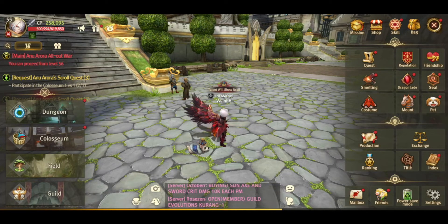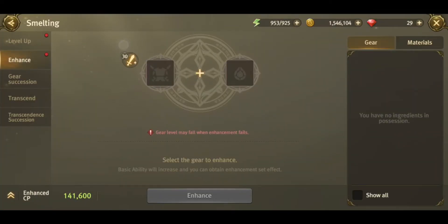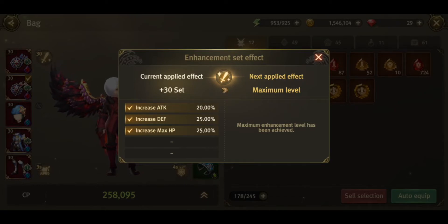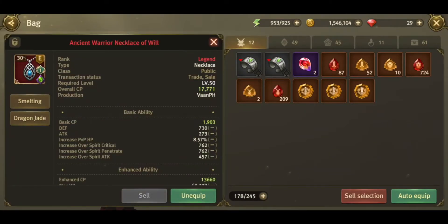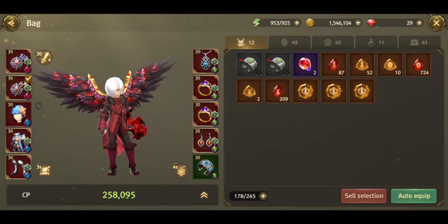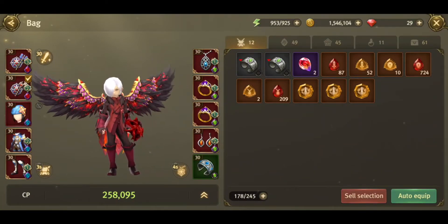Number two: once you get the equipment, enhancing it is the next best spend. When you enhance your equipment it gives you a huge boost across the entire set — 20 percent, 25 percent, 25 percent — that's huge. It gives your character both balance and power. Fun fact: when I was able to enhance even one of my accessories from 0 to 30, it gave me an additional 15,000 boost of CP. Enhancing equipment and making sure you have the highest rank is a very good investment for your blue diamonds.